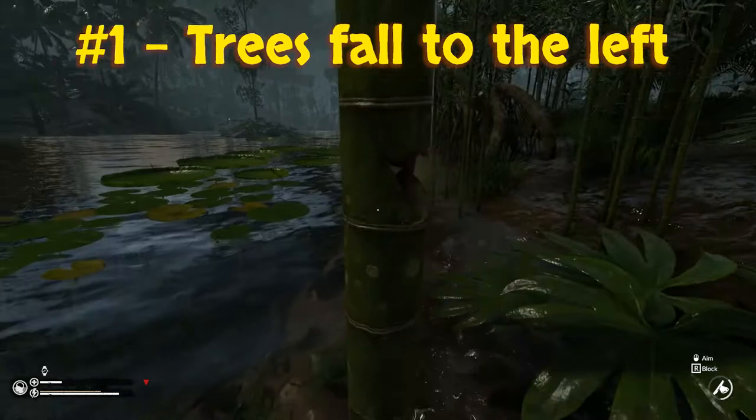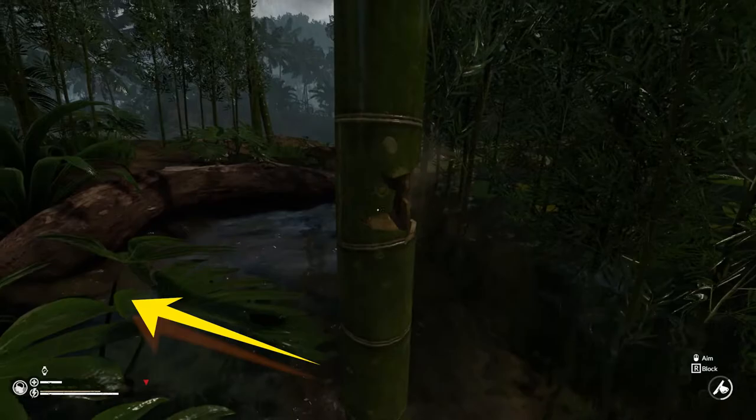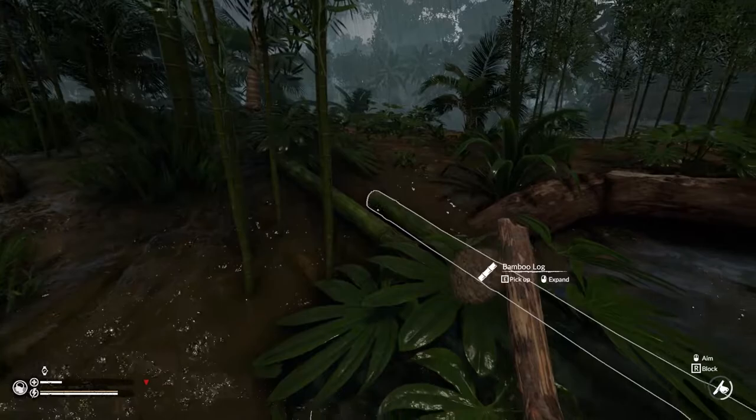Starting with number one: trees fall to the left. Now at first you're probably thinking this isn't very useful, but how many times have you been in a situation like this and watched as your precious logs go tumbling into the water? The solution: just position yourself so that the tree will fall at a right angle to your left and you can avoid losing those precious logs to a watery grave.